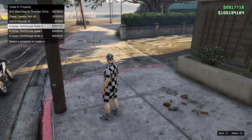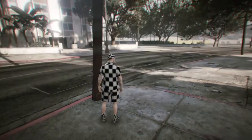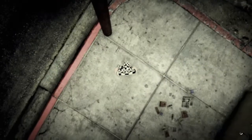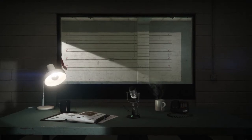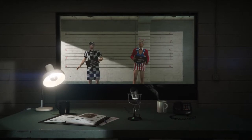Once you've done that on character one, back out, press pause, go to online, and swap characters. Don't worry if you haven't got a second character — just make one and fill up the first three slots with cheap properties, but make sure slots 4, 5, and 6 on your second character have the cheap properties, which I'm going to show you now.